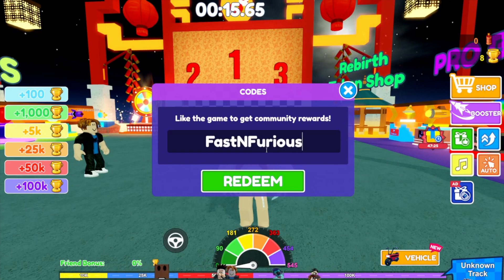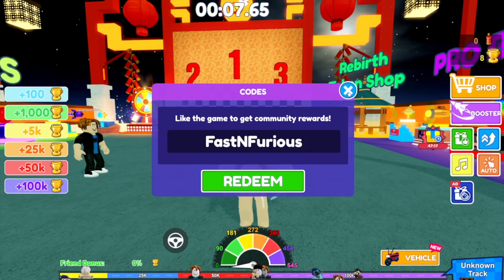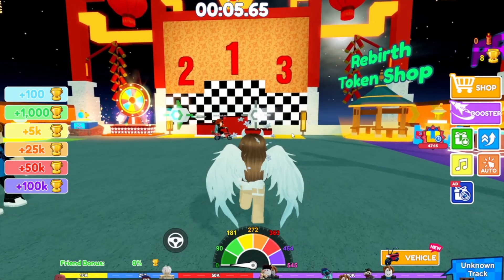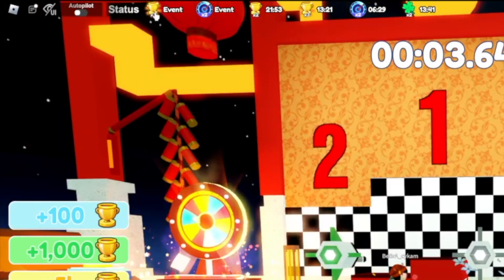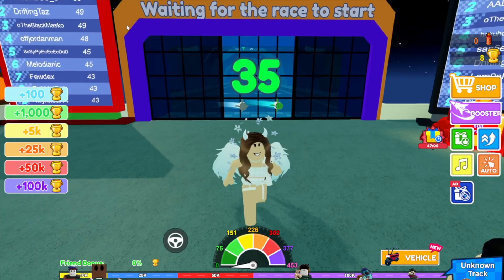The final working code at the moment is 'FastNFurious' with a capital at the start of each word, and instead of an 'and' in the middle it's just the letter N. I've already used that code, but that one gives us two times trophies for 15 minutes.